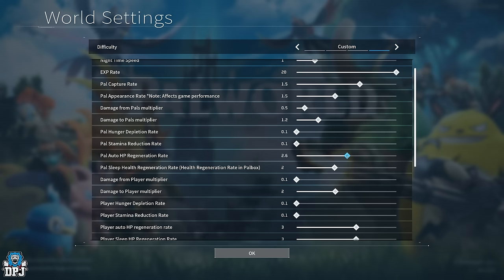Pal auto HP regeneration rate — I have it at 2.6, which after a lot of testing feels about right. Don't get it twisted though: if your pal is fighting something much stronger, you're still going to get slapped. This just means if I jump on my pal during battle and run around for about a minute, I'll get roughly half their HP bar back. You could increase this further, but 2.6 is right on the edge of being just about right.